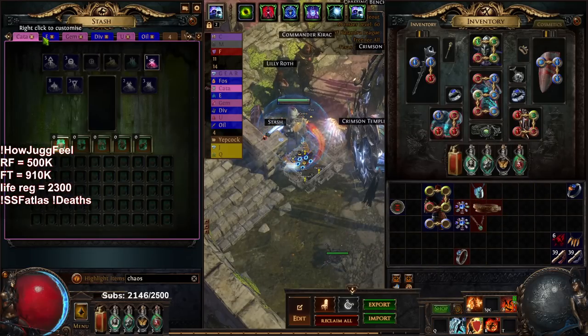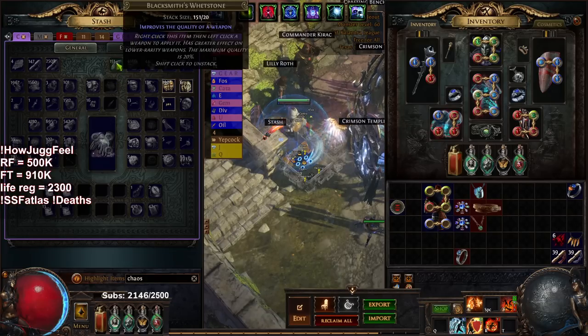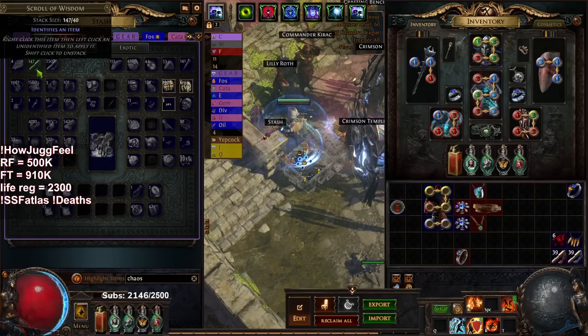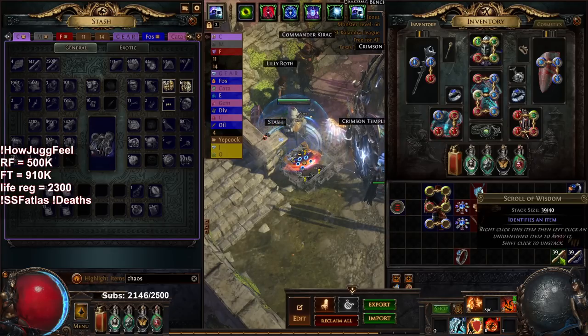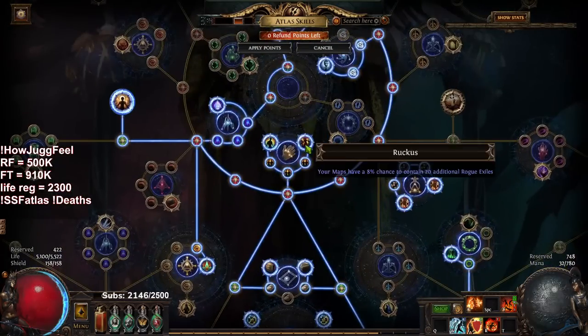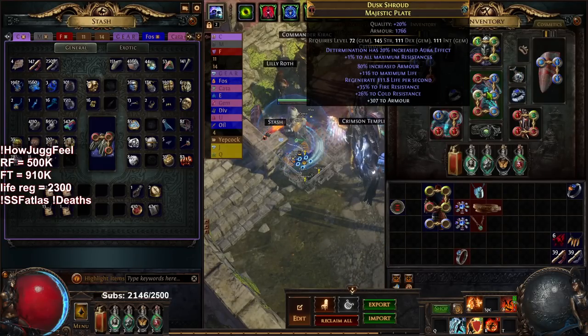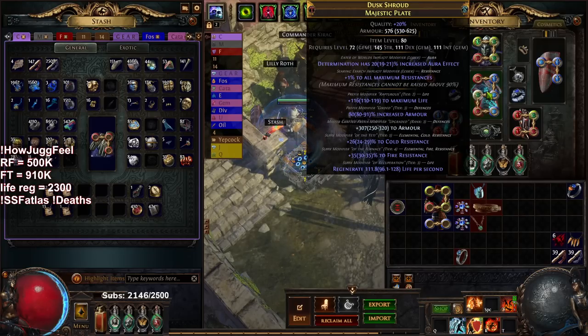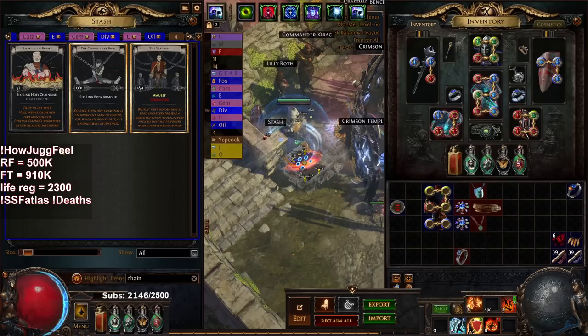Regarding how many items I've identified in SSF — looking at the difference between whetstones and armor scraps there's about 4,000, so just from identifying with whetstones I've ID'd over 16,000 items, probably significantly more. I do occasionally sell transmutations and still pick up wisdom scrolls, refilling every three maps or so, especially when I proc the Ruckus atlas node — 20 possessed rogue exiles just pour out accessories and I always ID them. The chest piece was obtained via Chains that Bind — it's not a great base but it's a six-link.